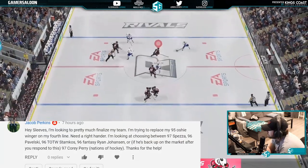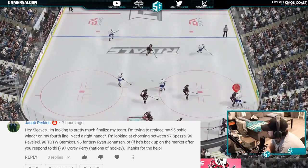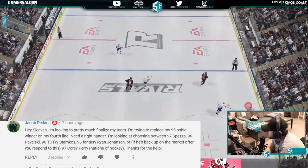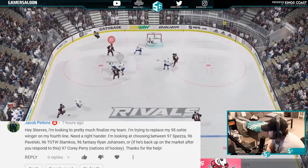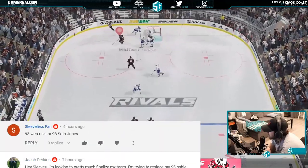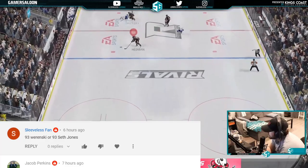From Jacob Perkins: looking to replace 95 Oshi on the fourth line wing, need a right-hander. Choosing between 97 Spezza, Pavelski, Stampco, Fantasy Ryan Johansson, or 97 Cory Perry. I would go Cory Perry — I just can't stand Cory Perry personally, but he's the pick.